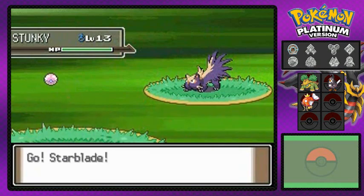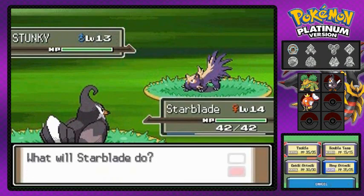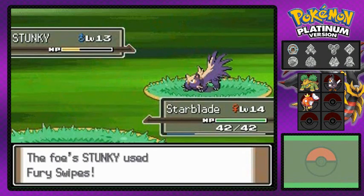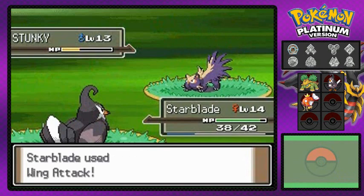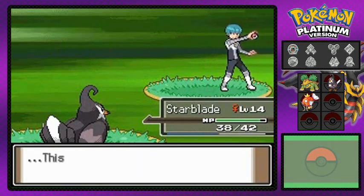The first grunt sends out Stunky — that's a Poison-type, so I'm switching out and going with Starblade. Remember in our last episode we evolved Starblade into Staravia. Wing Attack nearly takes it out, and the grunt goes with Fury Swipes. Stunky is defeated — Hydra number four is getting experience without doing anything!